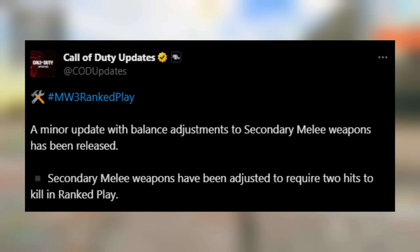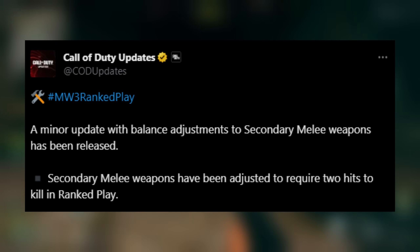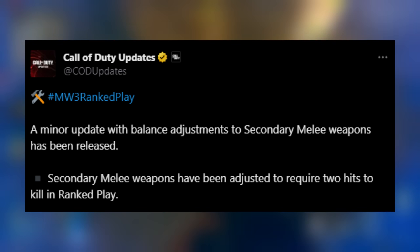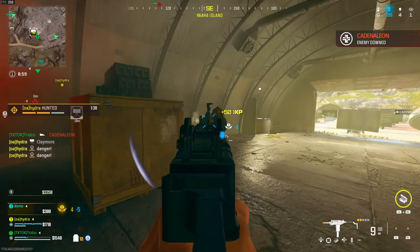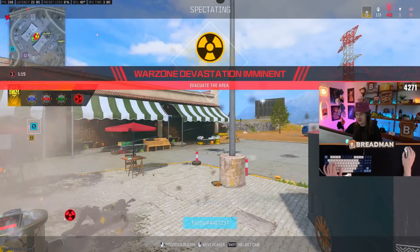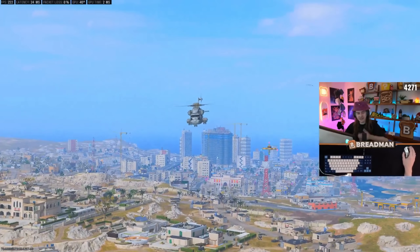For multiplayer, there was a ranked play update: a minor balance adjustment to secondary melee weapons has been released. Secondary melee weapons now require two hits to kill in ranked play — it doesn't matter if you're using a knife or not, you'll need two hits. This is intended to stop players from running around knifing each other, which undermines the integrity of ranked play.